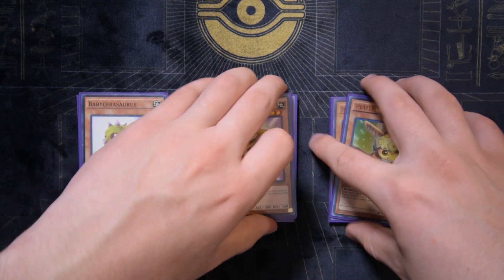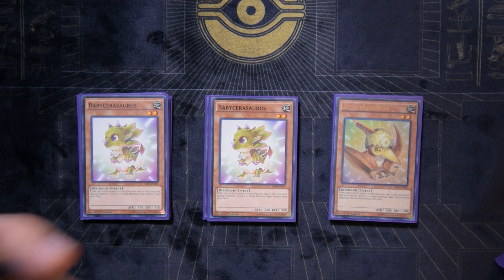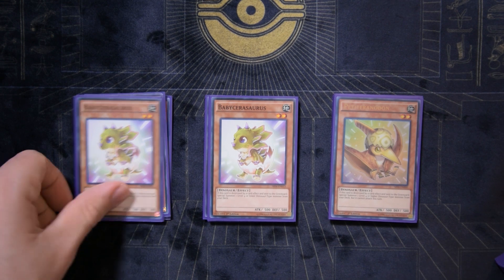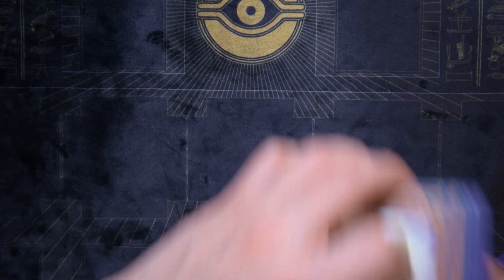Two Baby Sarasaurus and one Petty Ranadon. I like having the option to summon a level four or higher — because sometimes you can summon Dogoran as a Kaiju on your side of the field, which protects you from getting Kaiju'd. Baby Sarasaurus, if destroyed by card effects, lets you special summon a level four or lower dinosaur from your deck, which helps extend plays.